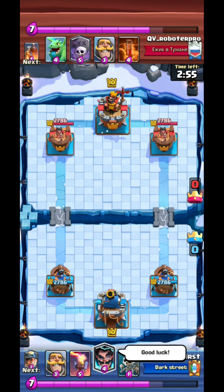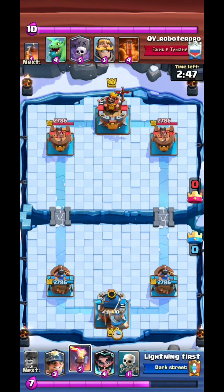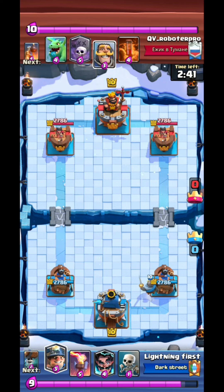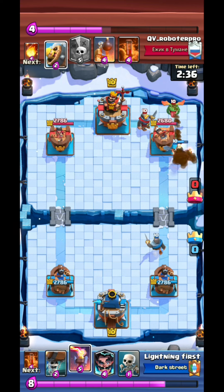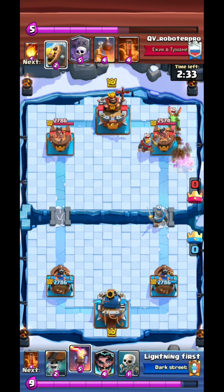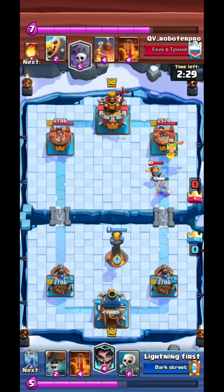This is a control deck, meaning you have to analyze what deck your opponent has. I went for Knight in the back. If I had known he had Graveyard I wouldn't have done that, but going Miner as a second play is not a risky choice. As soon as I saw Knight and Baby Dragon, I thought it must be Graveyard — Baby Dragon almost always comes with Graveyard or Royal Giant, but Knight does not come in Royal Giant, so it must be Graveyard.